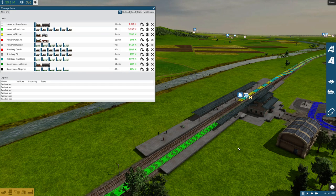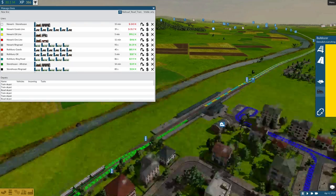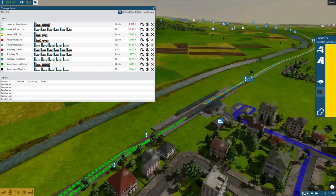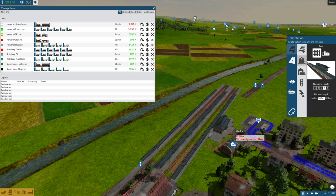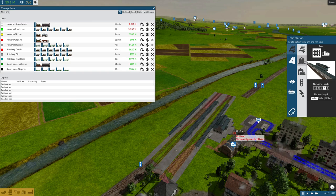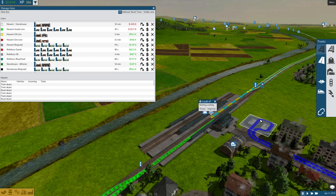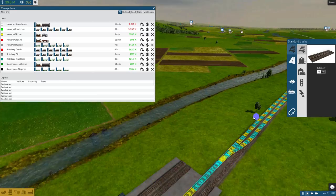Hi guys and welcome back to Train Fever, we're on episode 21. We're going to replace this station and grow a new line out to Alfriston. I've got it on pause because we're going to do a station — a vehicle is in the way. We'll have to hit play then, there's obviously a bus or train in the way still. It will clear in a minute — there we go. Right, we're going to hit play then pause. We're going to grab a station — we want four lines.